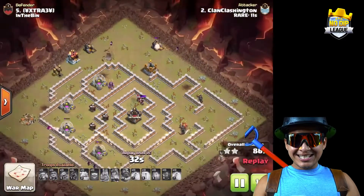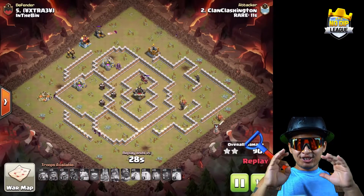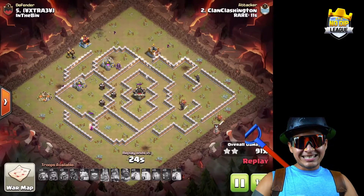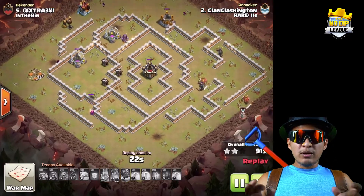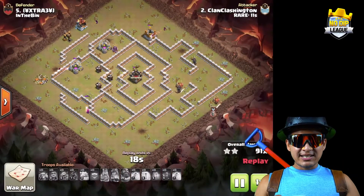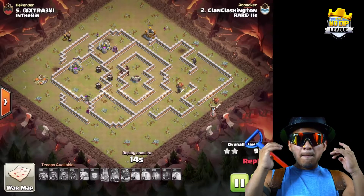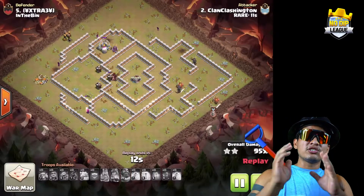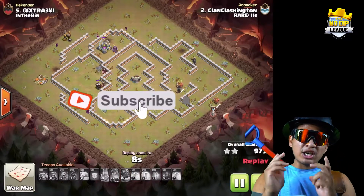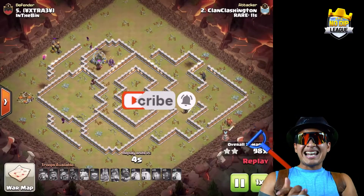They take it down! The skeletons are going to be no issue. 39 hogs at Town Hall 11 — absolutely insane. We pretty much had only a couple wizards for cleanup, didn't really have a lot to funnel, and we had a nice golem there to help the heroes. Beautiful hit from Clashington — such a beautiful triple here.